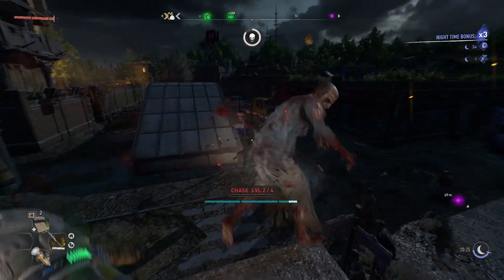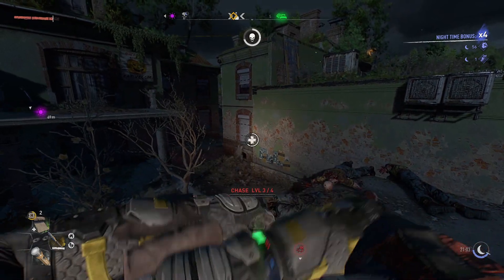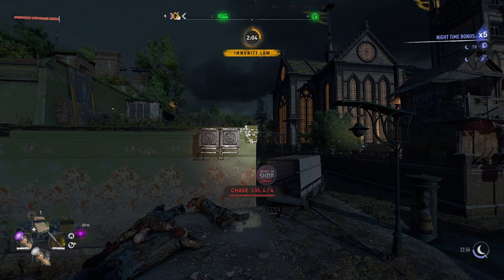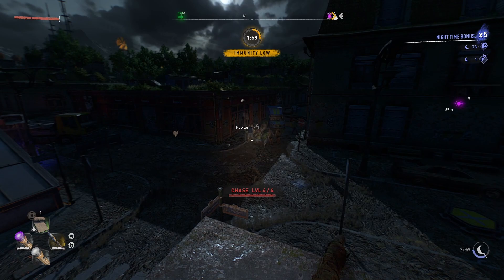Occasionally some zombies will mantle up here through chase level 1 and 2 — you want to go ahead and kill them. By chase level 3 and 4, you will notice that pretty much no zombies are spawning in or mantling up. By chase level 4, there will be no more zombies spawning in, but the howler will still be howling at you. So at this point, you have successfully done it.